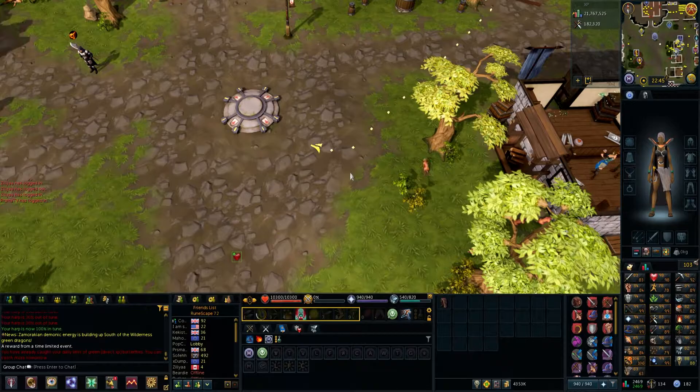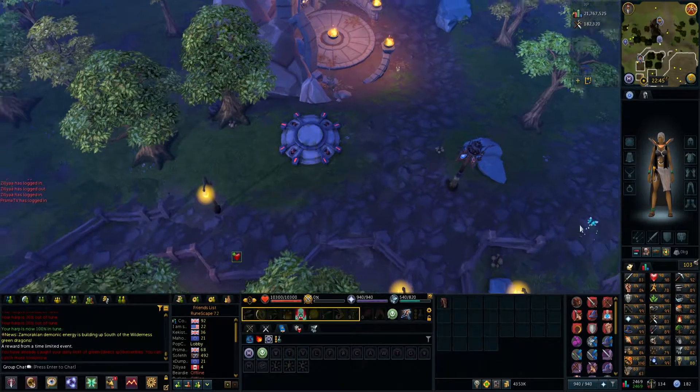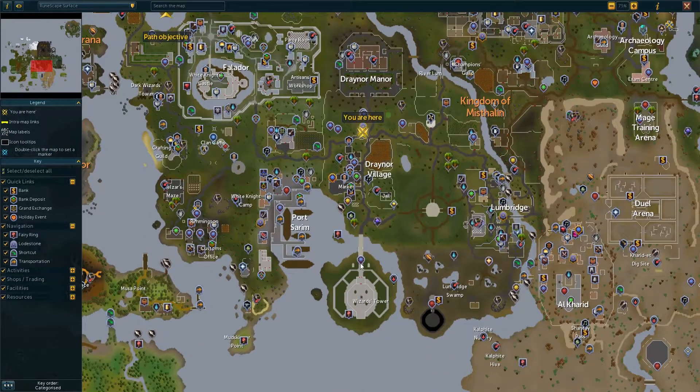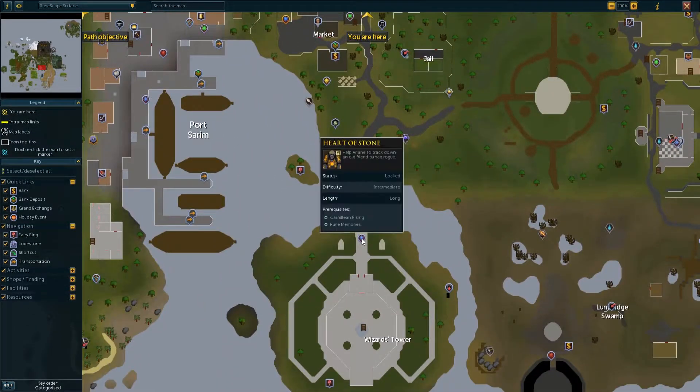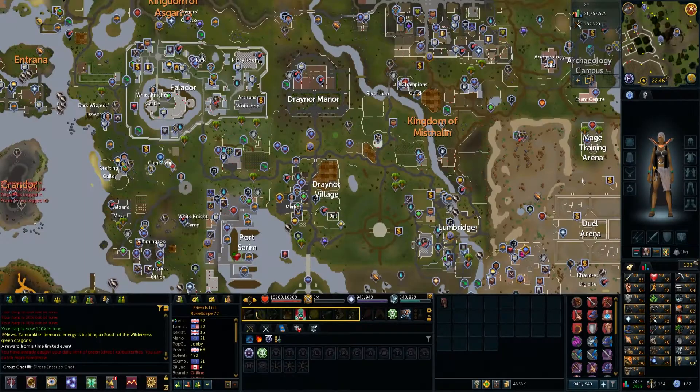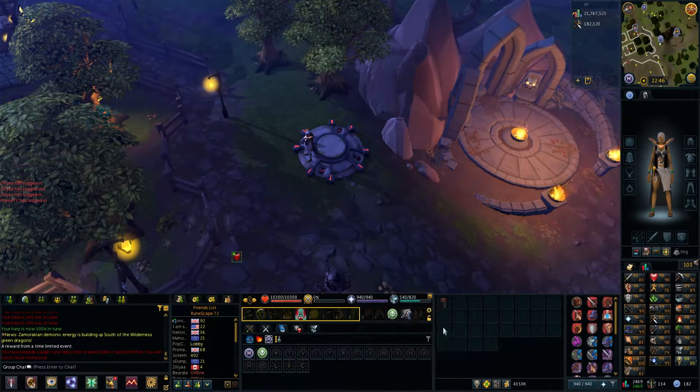The first way is to teleport to the lodestone, which will take you to Draynor Village. Once you hit Draynor Village, just run south all the way to the Wizard's Tower — it's literally just here where the Heart of Stone quest starts, and Myrtle is standing here.